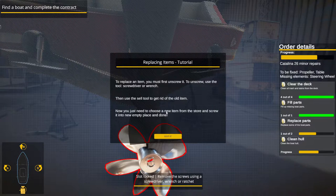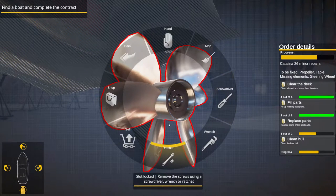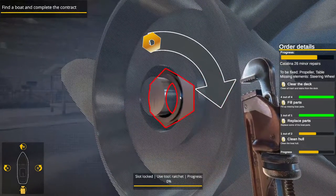Propeller! To replace an item you must first unscrew it — use the screwdriver or wrench. Then use the sell tool to get rid of the old item, and choose a new item from the store. Paul says it's unusual that I ask what a game is about, but this one I said 'a boat.' Yeah, that's right — this game's about a boat.